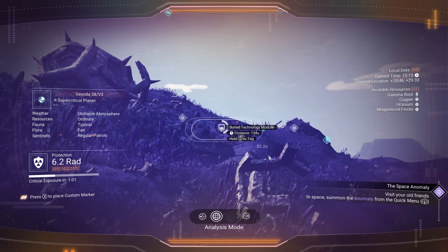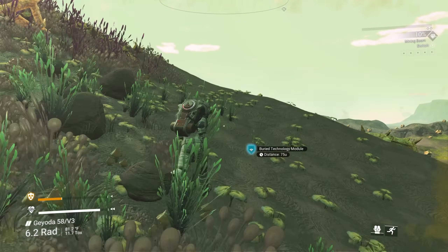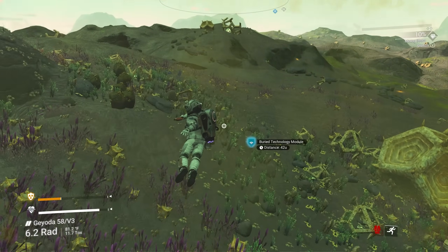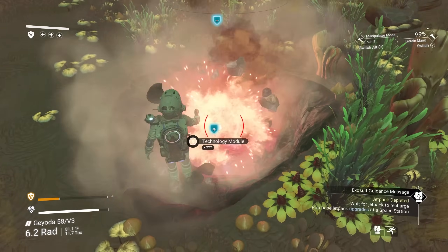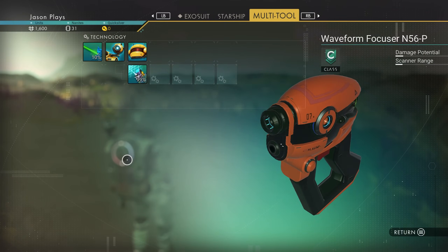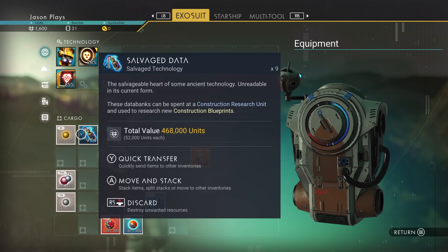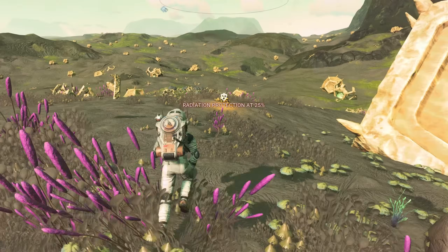If you want to buy a brand new ship, it's going to cost you millions and millions, so you have to have a lot of items saved up. That's why you want to focus on high-value items like salvage data — that is going to be your best option for making a lot of money.